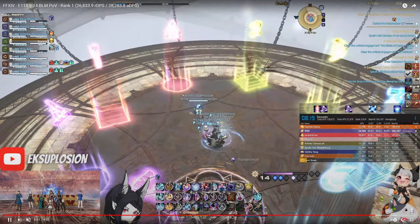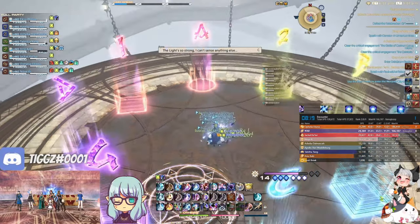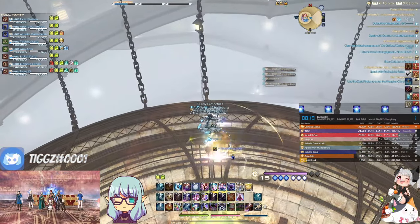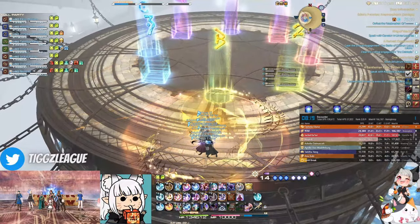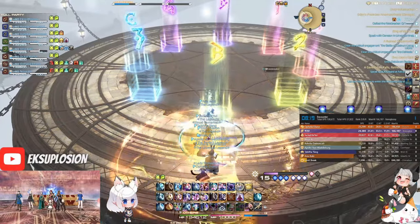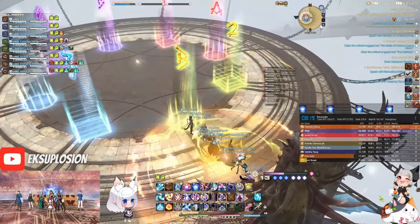For prismatic we're using a prismatic ACT trigger, which lets us stay together as a team for dancer improv and also lets our samurai meditate as well. This is completely optional and not really needed for most parties, but it does help those two jobs get a bit more resources for the re-opener after prismatic, so there's no real downside in doing that.